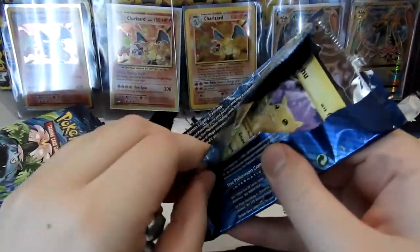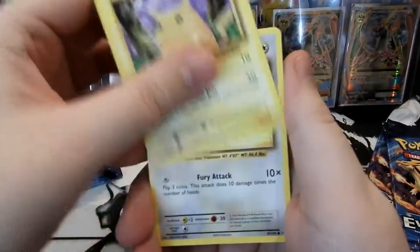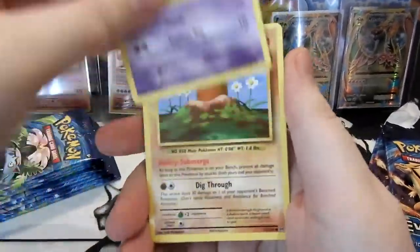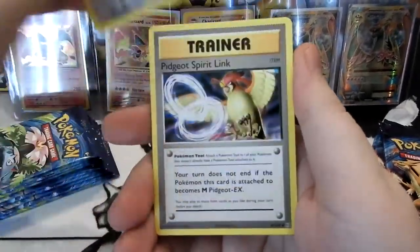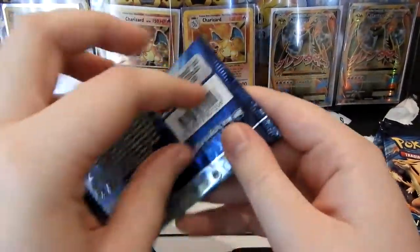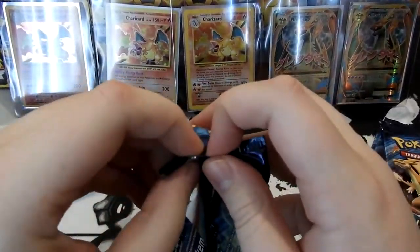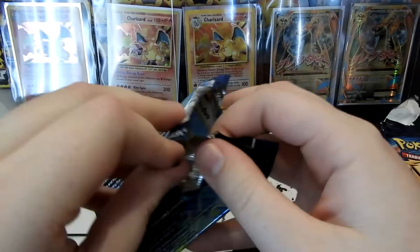Two to the back. Here we go, starting off strong with a Pikachu. So we've got Pikachu, Doduo, Caterpie, Drowsy, Diglett, Full Heal, Koffing, Pidgeot, Spirit Link. Our Reverse is a Poliwhirl and the Rare is just a normal Raticate. Not a good way to start. Either way, that was bad.